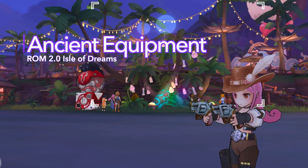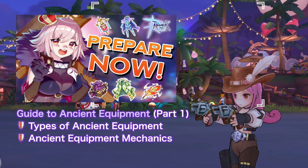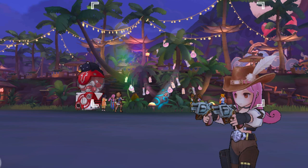In order to prepare, we'll take a closer look at the new ancient equipment system for armor and offhand in RO 2.0 Isle of Dreams. In the previous video, we've discussed in detail the different types of ancient equipment and the mechanics of obtaining, refining, repairing, slotting, enchanting, and decomposing them. This time we'll take a look at the stats of all ancient equipment available to help you determine which ones are the most suitable for your character.